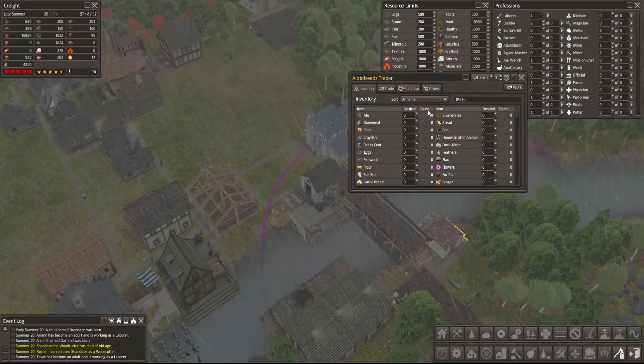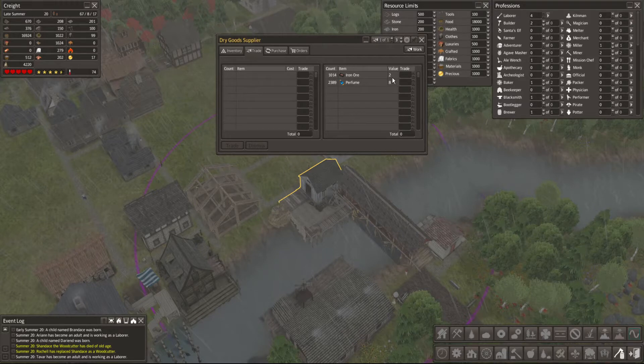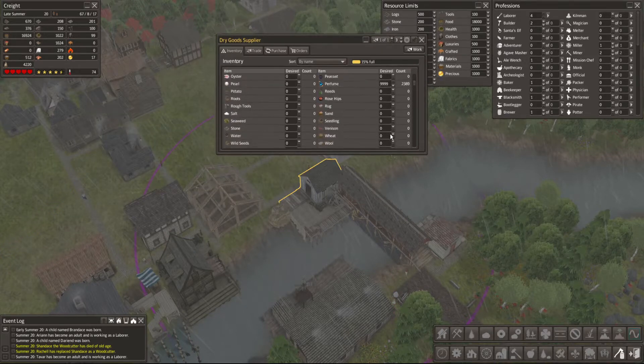We need another one of these. I think we want to remove... Oh God. Very good supplier - Old Town trading posts. Just move all the perfume. Zero it out.